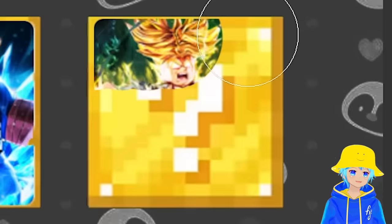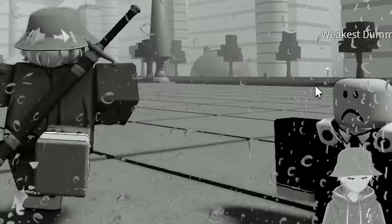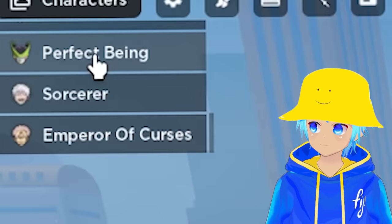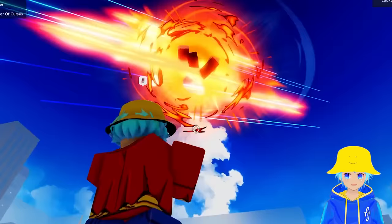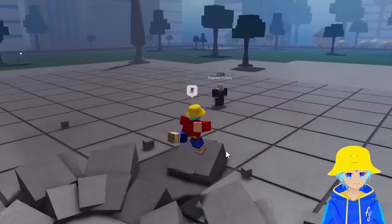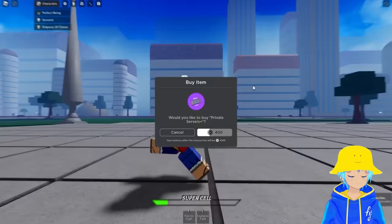Next game is Z Battlegrounds - free private server. This looks so much different from what I remember. For the admin characters we have Perfect Being (Sorcerer) and Emperor of Curses. Starting with Perfect Being at early access for 250 Robux - I believe this is Super Cell. It only has two moves. First move Psycho Crash is busted - I've seen that in ABA, that is not fair. Second move: Explosive Field Standard Explosion.